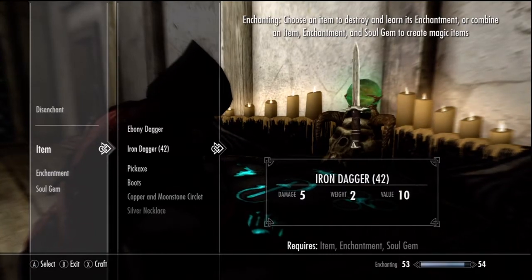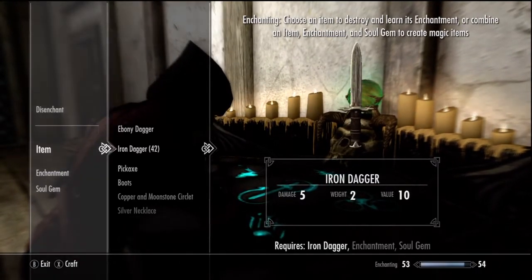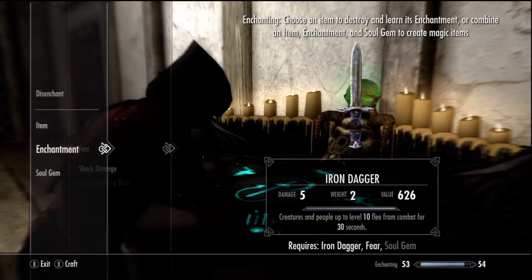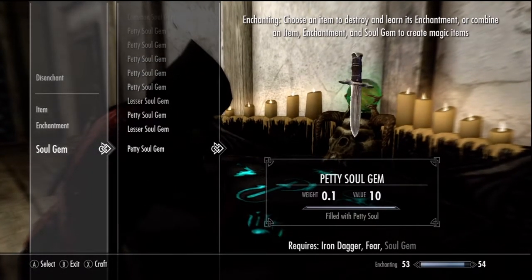First thing you want to do is disenchant an item that's a weapon. Second thing you want to do is get a whole bunch of soul gems, which can be bought all around the world. I'm just enchanting now — look how many soul gems I have, there's a lot of them.